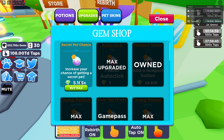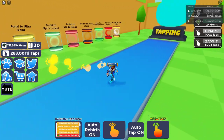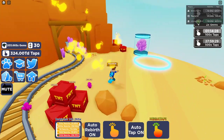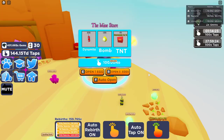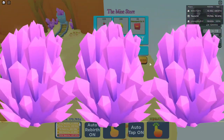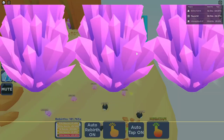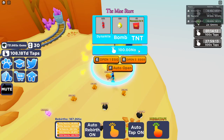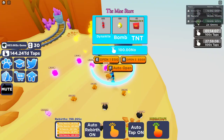I've still got the islands open being that I've bought the island pass, and the cost of this egg is 100.00 NO - but that's because I've got max pizza party, so it will probably be quite a lot more for people who haven't got pizza party yet. I am happy that I've managed to keep my secret pets - though they have dropped down to rainbow - and it does say max upgraded.